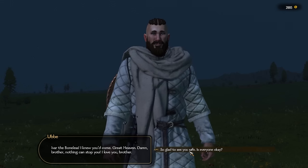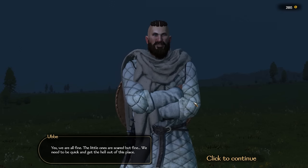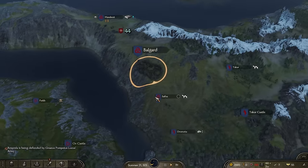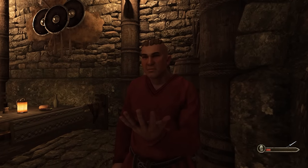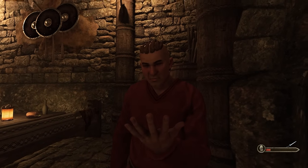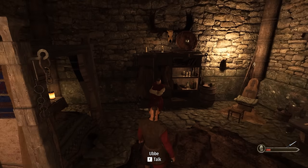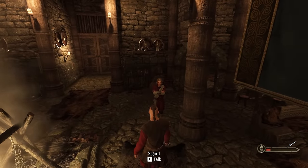Uba looks amazing with his club. He tells us everyone is okay — the little ones are scared but fine, and they need to get out immediately to the nearest fortress. We need to go to the city, talk to our family, and get every single family member to join our crusade to avenge Ragnar. Vitzerk seems a bit damaged — he keeps looking at his hand — but he should still be a good fighter. We now have Sigurd, Vitzerk, and Uba — all of our brothers are united.